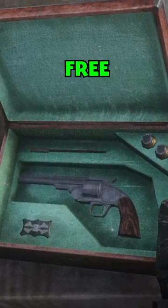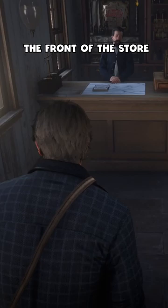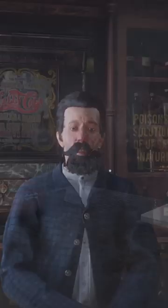We can get a free Scofield Revolver in Red Dead Redemption 2 from the doctor's office in Valentine. The front of the store is business as usual, but at the back there's some shady business going on. We can convince the good doctor to let us in the back room, and after we take care of the baddies, on the table there is a weapon case with the revolver.